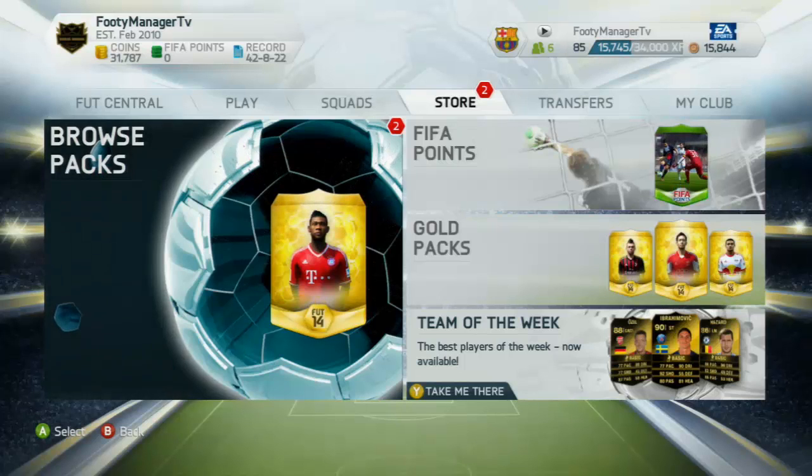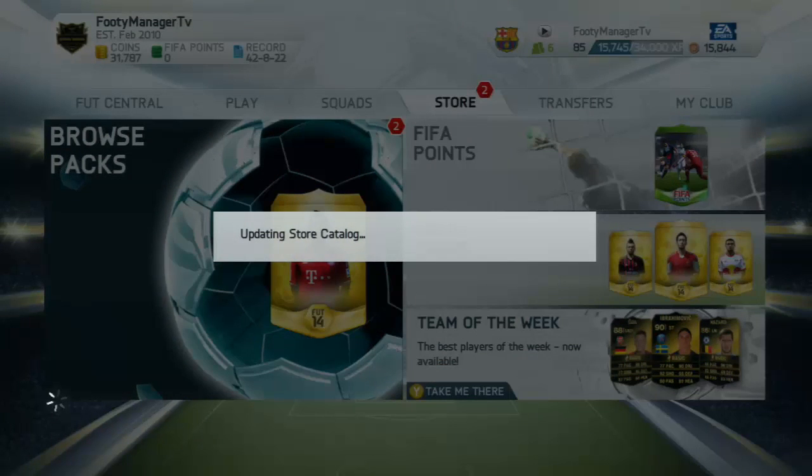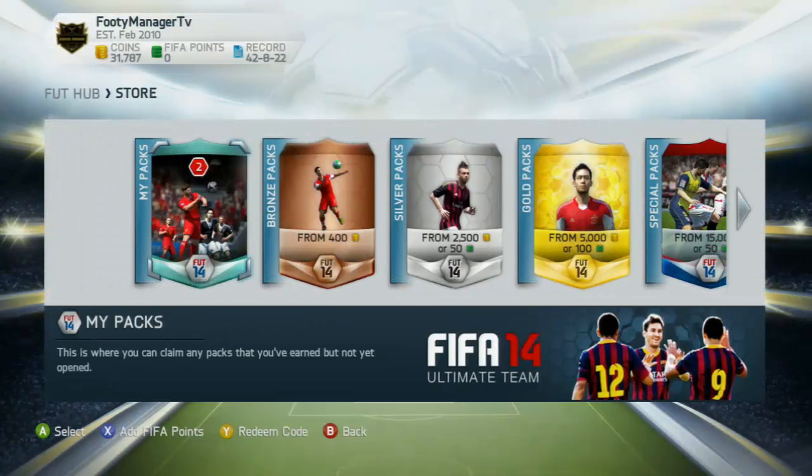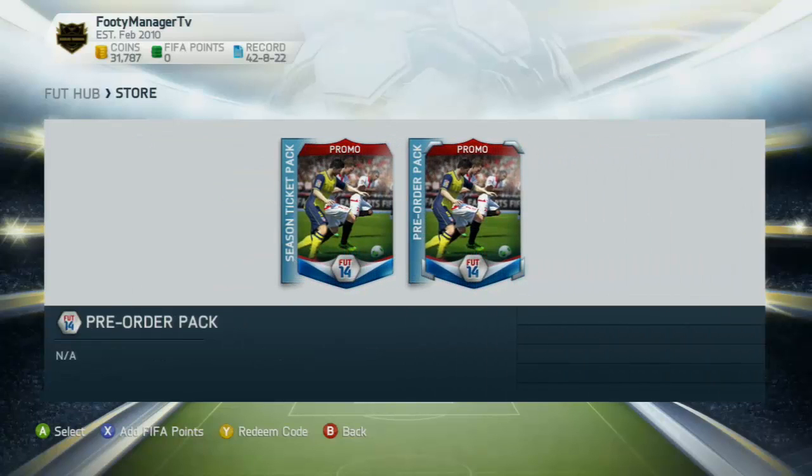Hey guys, FootyManagerTV here and welcome back to the second episode of Making Money in Ultimate Team with the Discard Team Method. Today I've received two packs for the pre-order and the season tickets. I haven't really utilized a season ticket yet in terms of buying packs cheap. I'll probably do that a bit later when there's Team of the Seasons and stuff. I'll save some money for that time of year.